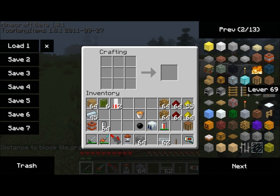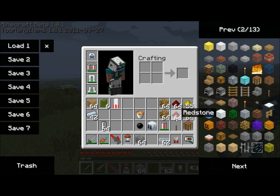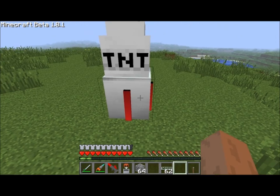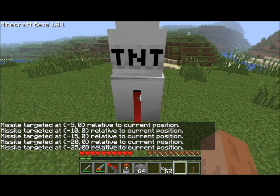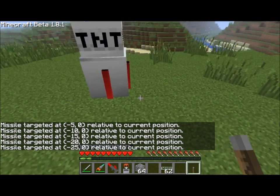Now, do you guys really think they would add a rocket into this game without making it do some damage? No, I don't think so. That's why we've got TNT. Three refined iron gives us a TNT warhead, which you can combine with a booster module for a missile. So let's give it a shot, shall we? TNT — let's go 25 blocks in that direction. Sounds pretty good. And all you need is a redstone current applied.